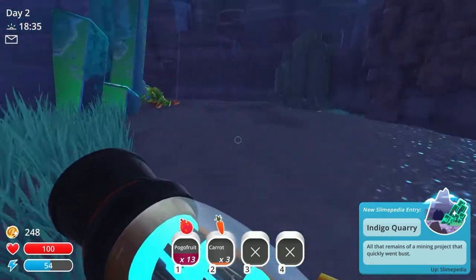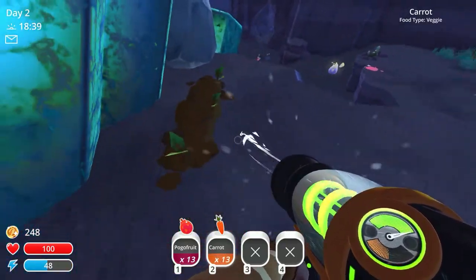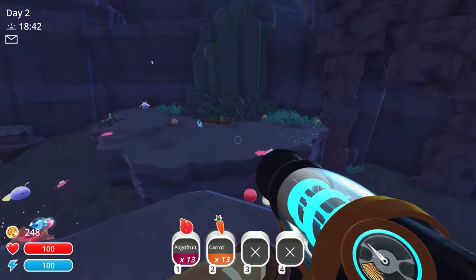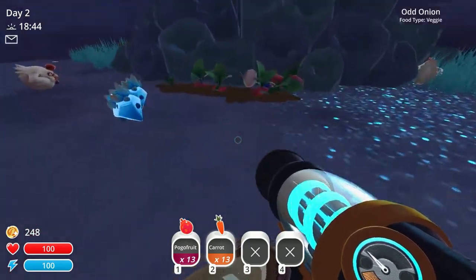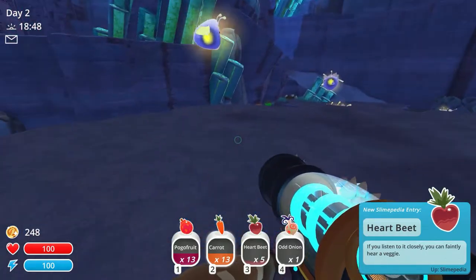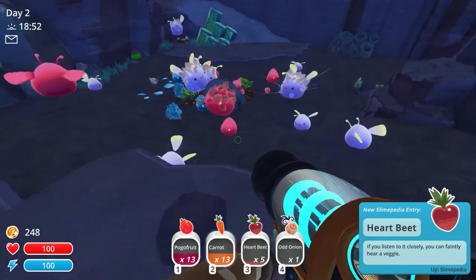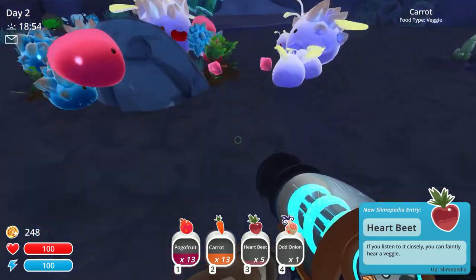We have some mail at home — we gotta go check. That reminds me. So we can see there's some new resource types over here. There's these things called heartbeats — they look like hearts, they're also beads. Got another treasure pod over there. And you can see things are a little bit more hectic here, aren't they?